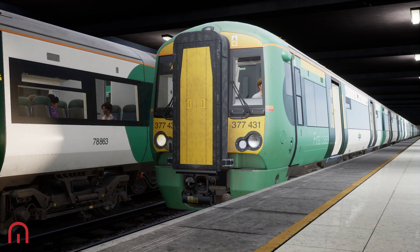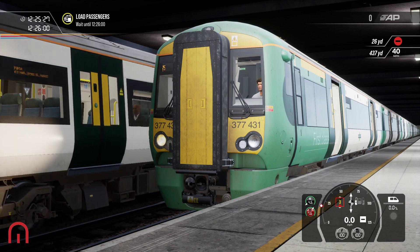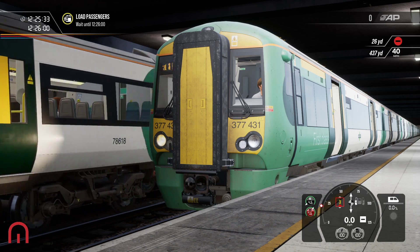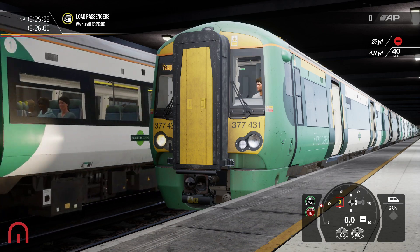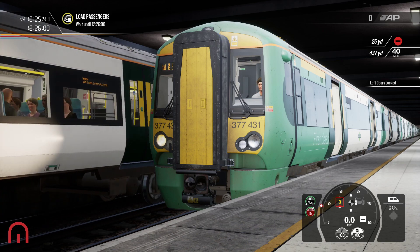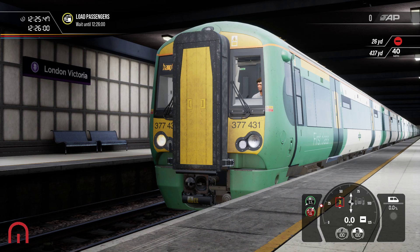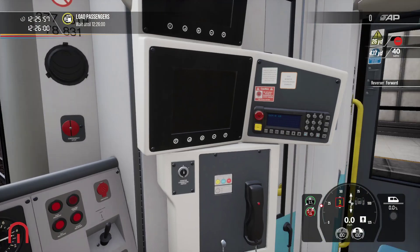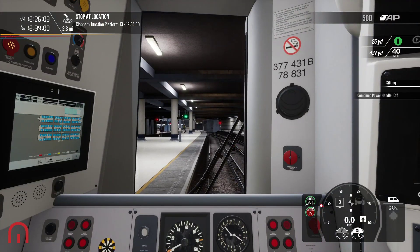So yeah, we are in a 12-car service today and we are going to Bognor Regis — well, you know what I mean. Land of Victoria, Clapham Junction, East Croydon, Gatwick Airport, and finally Three Bridges. And that's what we're going on today. I think that one's a 12-car as well. So as that one goes, we can then put that into forward.